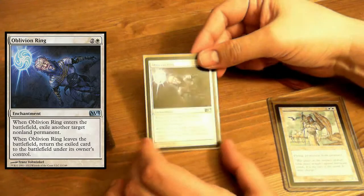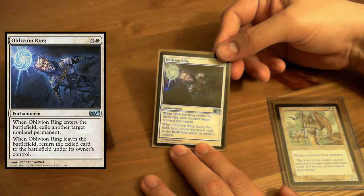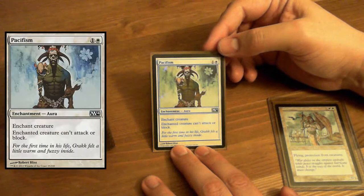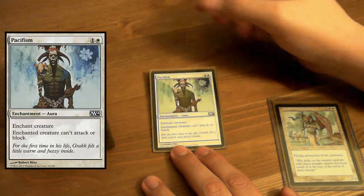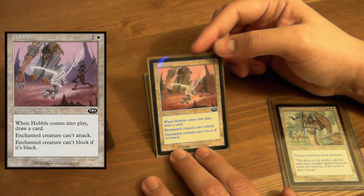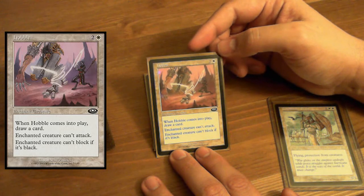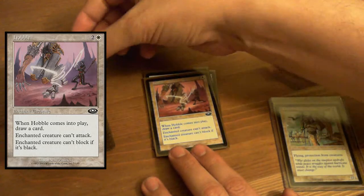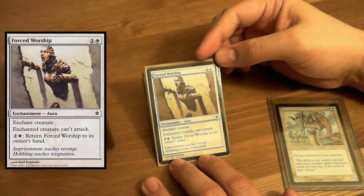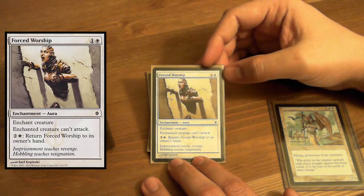Let's go to enchantments. Oldie but a goodie — O-ring. Pacifism. Hobble — when it comes into play, draw a card. That's pretty awesome. Forced Worship — enchant a creature, it can't attack. You can return it to your hand if something better comes along to enchant.